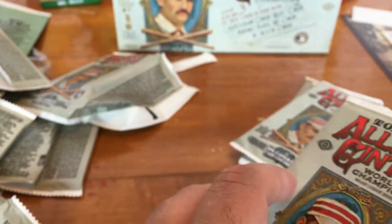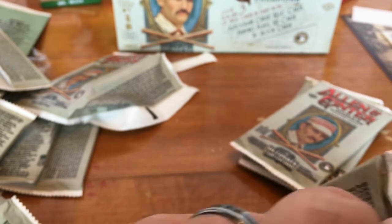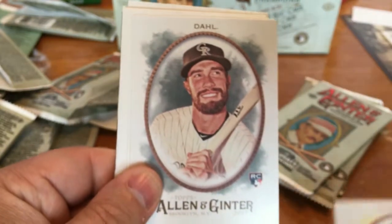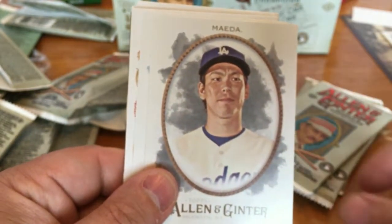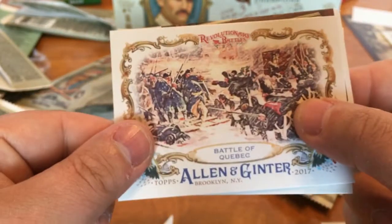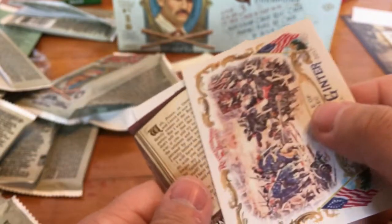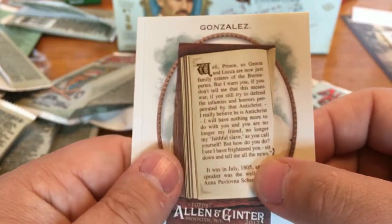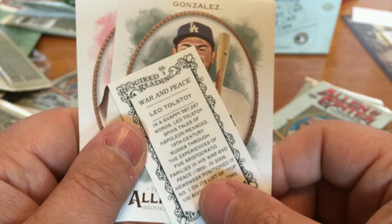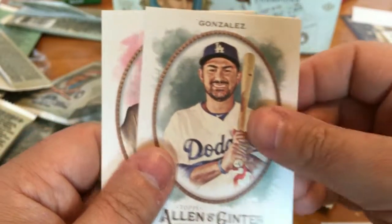Four packs left. Kevin Kiermaier, David Dahl rookie card, Kenta Maeda, Felix Hernandez. Battle of Quebec. Required Reading — War and Peace Mini. Adrian Gonzalez and Stephen A. Smith.